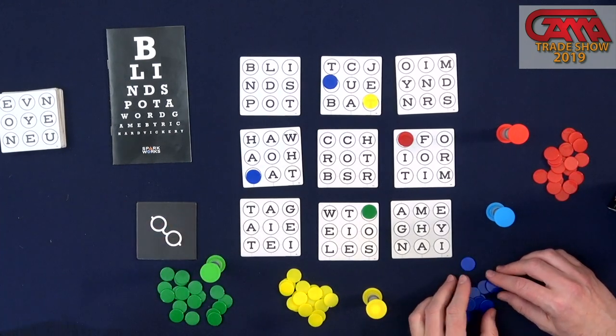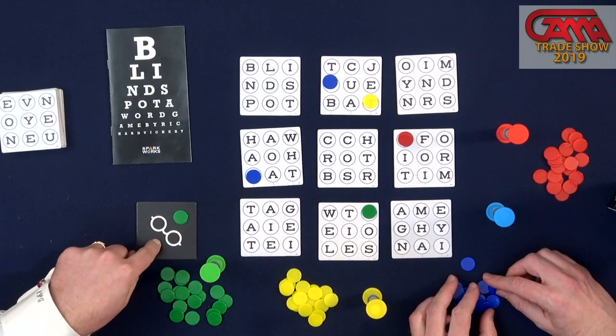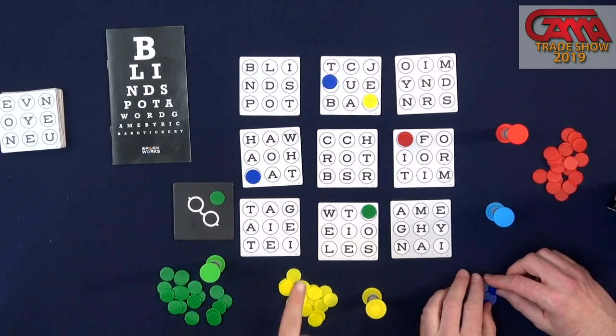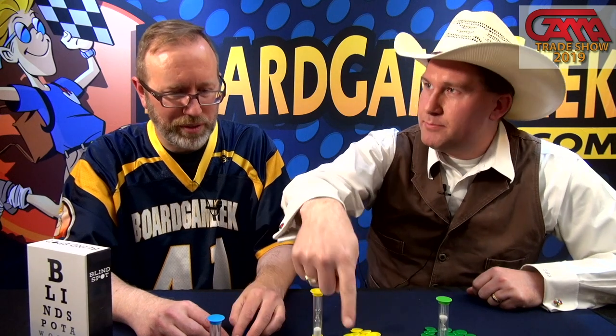That's pretty much it — we keep going until the timer runs out. If I fail, I put a chip on the glasses. If I put one chip on the glasses, I can now play diagonally. You can also play upside down — bottom to top — so now I can go in all directions.